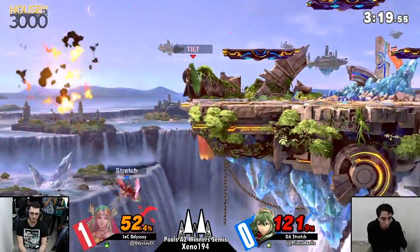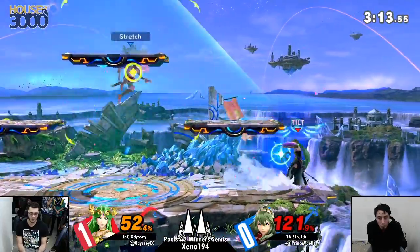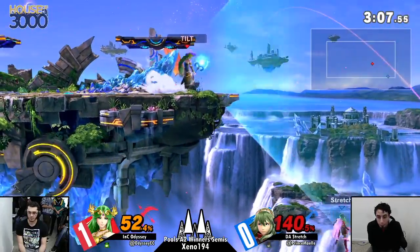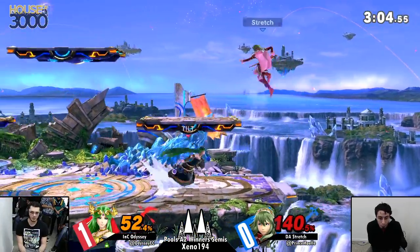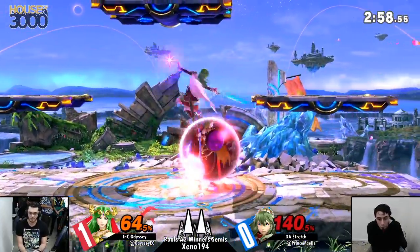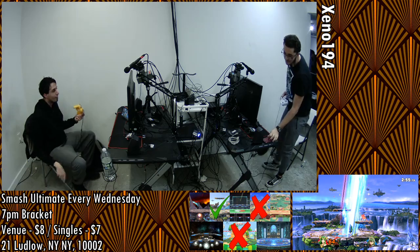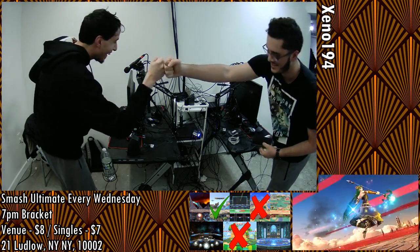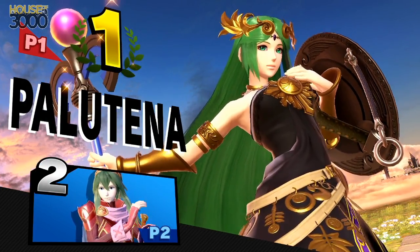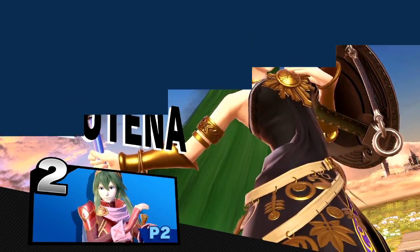The grab is going to send Stretch off stage at 121. The side-B almost nicks him, and perhaps if it was later in the side-B it would have hit, but Stretch just gets out of it. The back throw isn't going to do it quite yet, so Stretch definitely needs to start getting some conversions. He's got the back air — and that looks like it's going to do it for Odyssey. Some really solid stuff all around from the two of them, with Odyssey moving on with an impressive showing from both his Fox and his Palutena.